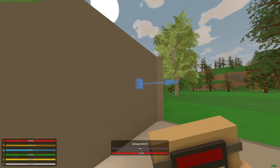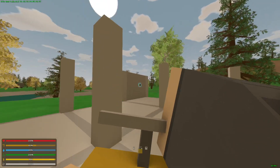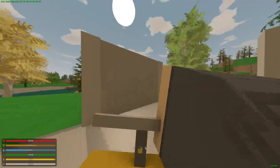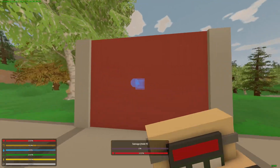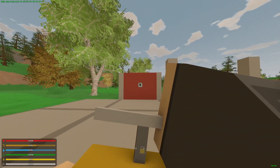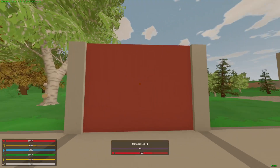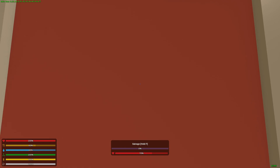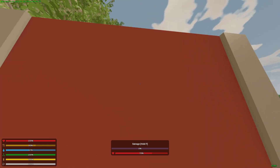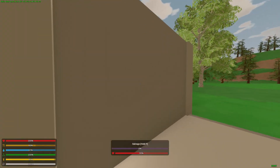I have some charges and detonators to showcase this. If we place a charge on this metal wall and detonate it — it took it down to 55% health. But if we go over to this brick wall and do the same, it's now at 70%, meaning a charge only takes away 30%. So in order to take down this brick wall using charges, you would need to use 4, compared to only 3 with the metal wall.